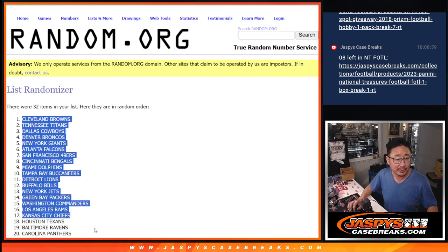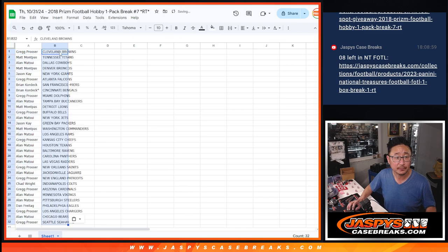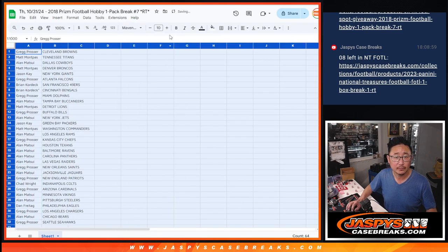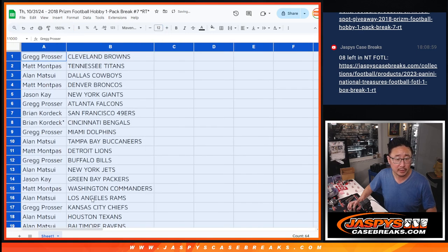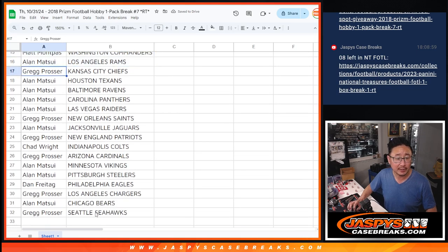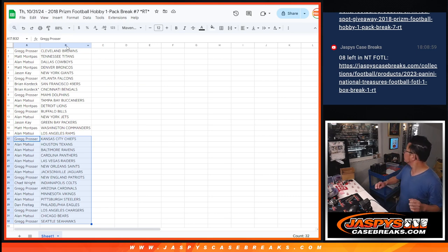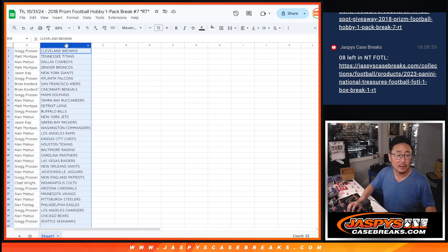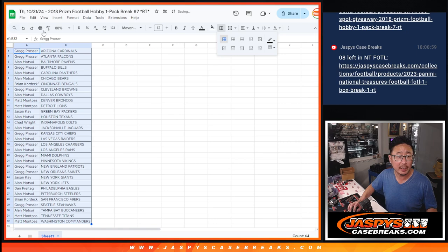After ten rolls, we've got Cleveland — this is for you — all the way down to the Seahawks. Here's the first half of the list right there, and the second half of the list right over here. Let's alphabetize by team, and let's print and rip.